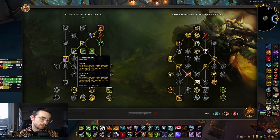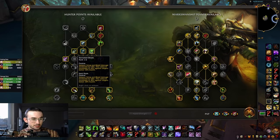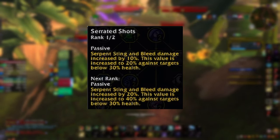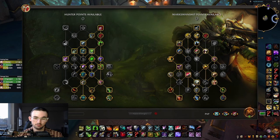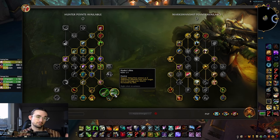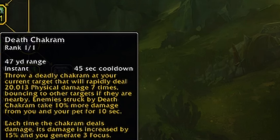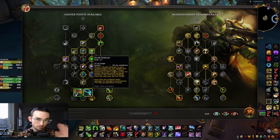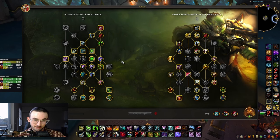Grab Serrated Shots — you only get one point in this because you're going to come over here and grab Hydra's Bite. One point in Serrated Shot increases Serpent Sting and bleed damage by 10%, and that value is increased by 20% against targets below 30% health. Then grab Death Chakrams for that 10% more damage. In this build you do not run a pet in PvE, so you just want that 10% damage. You'll have Death Chakram, Explosive Shot, Salvo, and Volley for a big 45-second cooldown on large mob pulls.